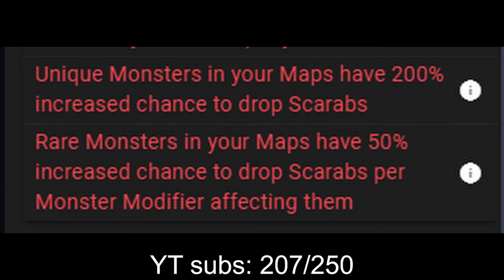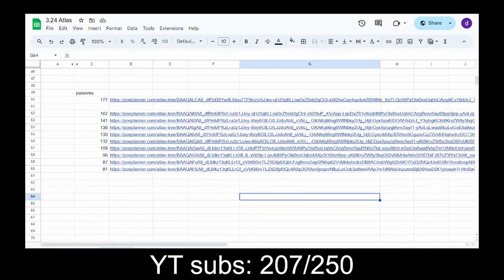Like abyss, harbinger, breach, legion, harvest, beyond, Alva and maybe ritual and blight. For the atlas tree, we start the other way around than what you might expect. First we start with the endgame tree and most of the stuff we might want to take, then keep reducing it depending on some factors, and at the end we land at the base tree. You can skip to the end, but I definitely recommend watching the full breakdown so you can understand how to optimize it yourself depending on what works and what doesn't — so you don't need to wait for somebody else's video before you can edit the tree yourself and make more profit.